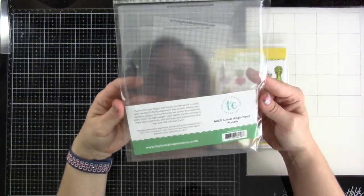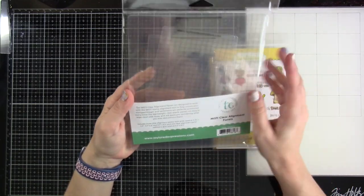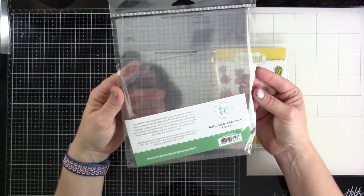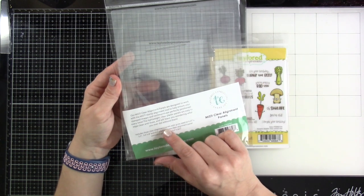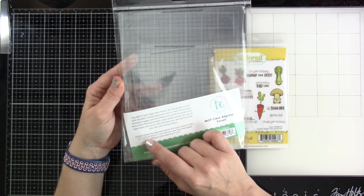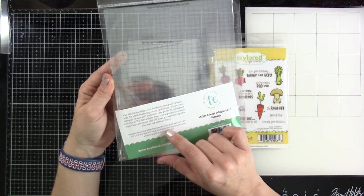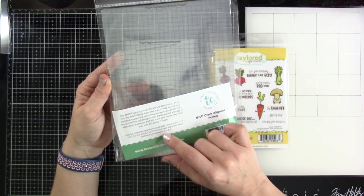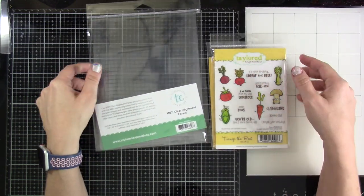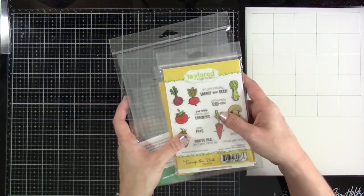And then I did get the Misty Clear Alignment Panels. I've always wanted something like this — I know Simon Says Stamp had something similar, but I thought these would be great for lining up sentiments and they'll work well in both. It includes three clear alignment panels with grid sizes at four and a quarter by five and a half, three and a half by six inches, and six and a half by eight and a half, plus one clear panel without grid at six and a half by eight and a half.